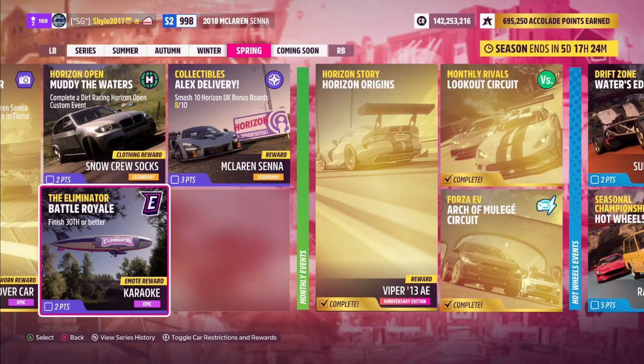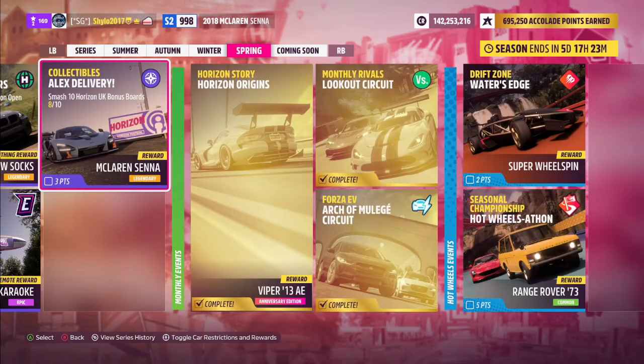The Eliminator battle royale challenge is unchanged since launch — finish 30th or better. Watch the driver count in the top left; once it reaches 30 or below you've completed the challenge for 2 points and a 'Karaoke and More' reward. I'd recommend staying in the game rather than quitting — get eliminated properly either by losing a car battle or driving out of the arena once the timeout bar fills.